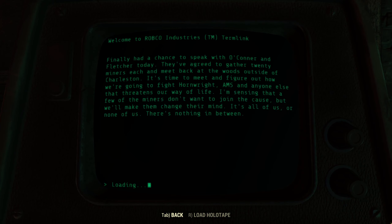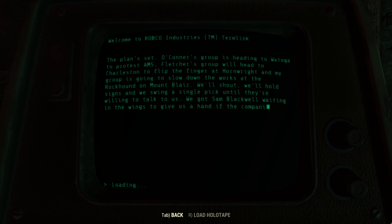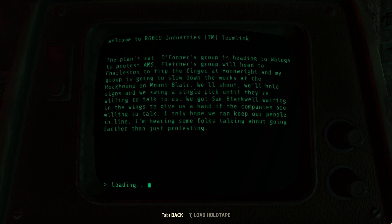Entry two: 'Finally had a chance to speak with O'Connor and Fletcher today. They've agreed to gather twenty miners each and meet back in the woods outside Charleston. It's time to meet and figure out how we're going to fight Hornwright, AMS, and anyone else that threatens our way of life. I'm sensing that a few of the miners don't want to join the cause, but we'll make them change their minds. It's all of us or none of us — there's nothing in between.' Entry three: 'The plan's set. O'Connor's group is heading to Watoga to protest AMS. Fletcher's group will head to Charleston to flip the finger at Hornwright, and my group is going to slow down the works at the Rockhound on Mount Blair. We'll shout, we'll hold signs, and we'll swing a single pick until they're willing to talk to us. We've got Sam Blackwell waiting in the wings to give us a hand. I'm hearing some folks talk about going farther than just protesting.'